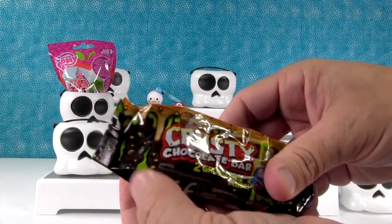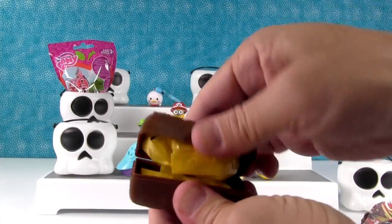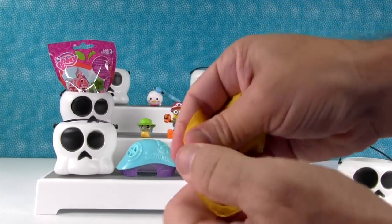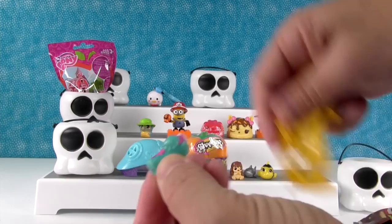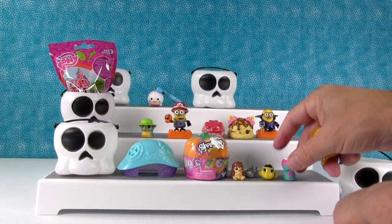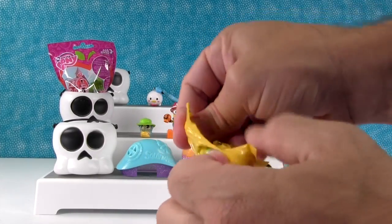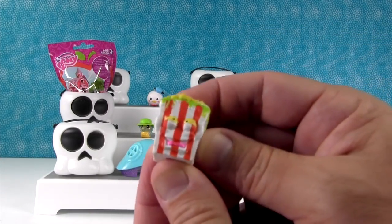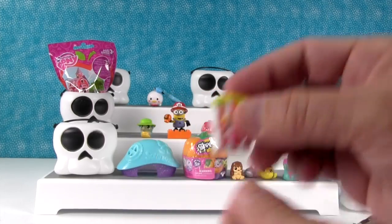It's a crusty chocolate bar from Grocery Gang. I hope we get somebody new today. This is not somebody new — it's shampoo. You do not want that in your trick-or-treat bag! And somebody squishy — it is the slop corn. Now you might get that in your trick-or-treat, like a popcorn ball. But that's the slop corn.